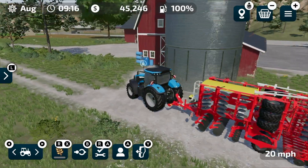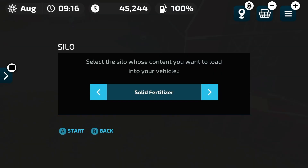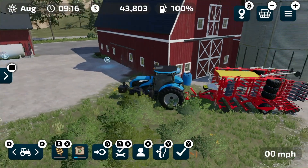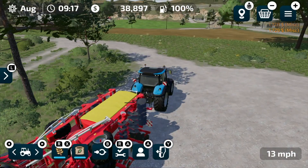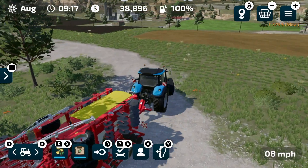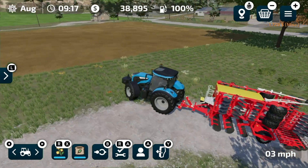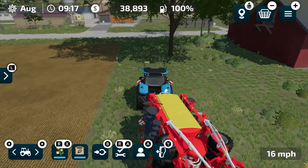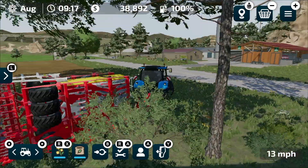I do need to buy some seed fertilizer — going to do that now. That's a lot of money going down, so let's stop that right there. All right, after it's all said and done we've got all of that. Let's go ahead and set this to canola and start planting. I'm going to hire a worker and get this planted up, and you'll have to join me next time to see how it turned out.